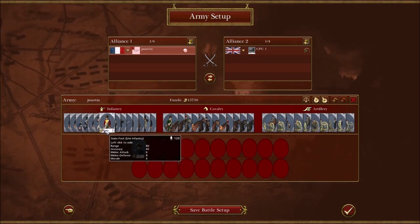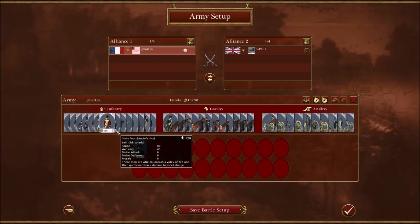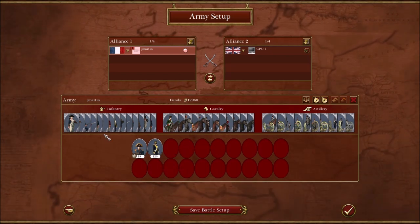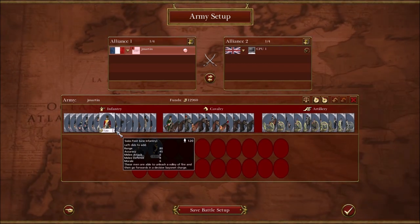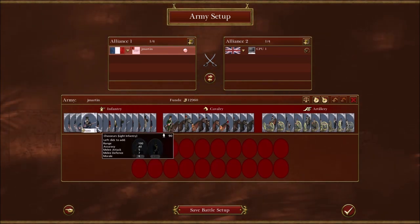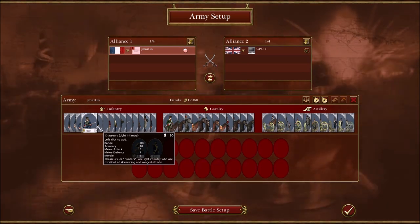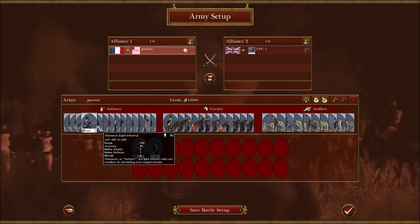Then we have Polish and Swiss line, which are a bit of an upgrade. The Polish are 45 accuracy and 7 morale — I like those. The Swiss are 45 accuracy but 6 morale, so I'd rather pay the cheaper cost for the fusiliers. The other thing to keep in mind is that French light infantry work a little differently. Their chasseurs have a range of 100, cost a lot, and have an accuracy of 40 and morale of 6 — you don't want to use those.